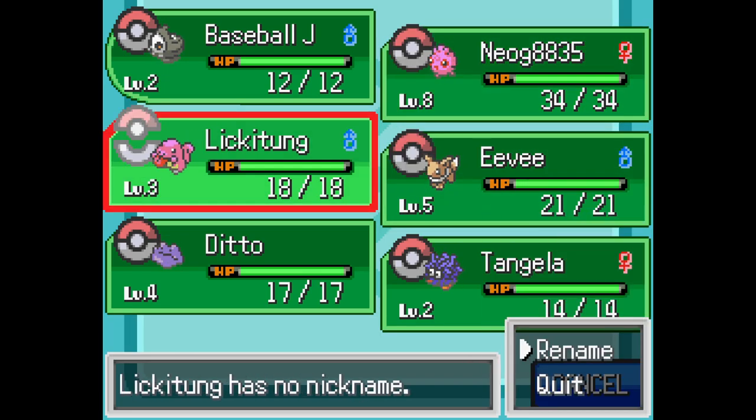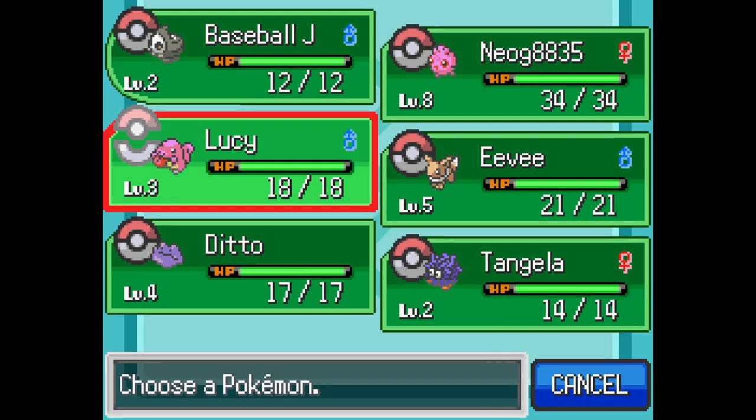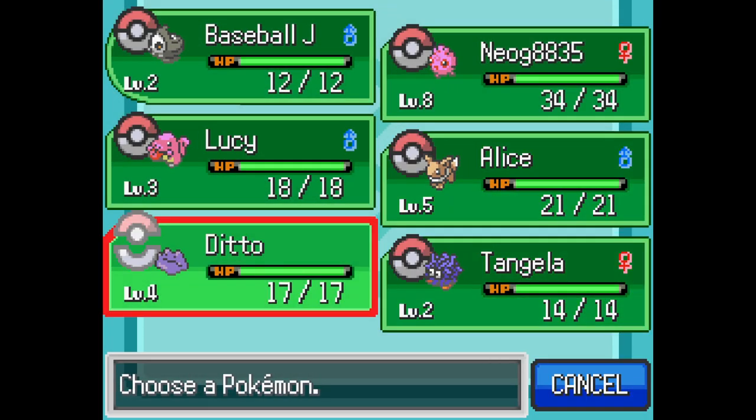Licky Tongue — Lucy. Eevee! We've caught six Eevee, just to clarify. We do need to catch like two or three more. This one is going to be Alice. Alice the Eevee. Lovely, great name. Eevee is super cute. Ditto — we're calling it Mocod. There you go, Mocod, you're a Ditto now. I think all of these will be useful or fused at some point.